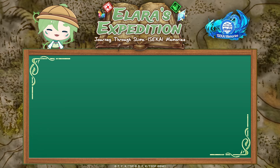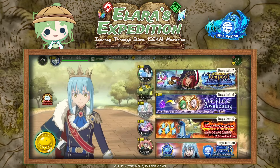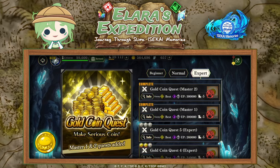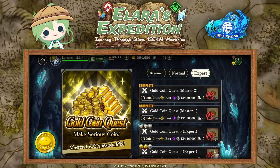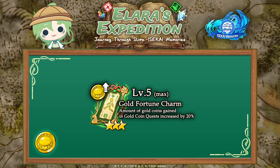Then we are going to gold. Gold is needed to pay for upgrading your buildings and your gear. You can obtain gold in a similar fashion to the magic hules, from special quests — the gold coin quest. There are also charms similar to the magic hules that increase the amount of gold you earn, called the gold fortune charm.